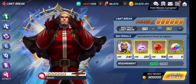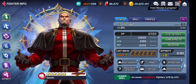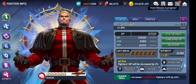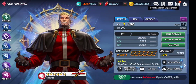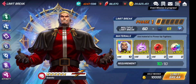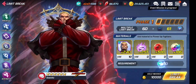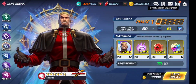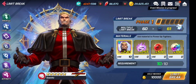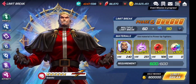Those 600 souls can be either character souls from summons or from soul quests, etc. Also, this character has the All-Star tag, so whatever character has this tag can use the purple All-Star souls. The red souls are also applicable because this is a red-type character, and the multi-color soul is applicable to all types of characters. Let's go ahead and limit break him fully to level 90.